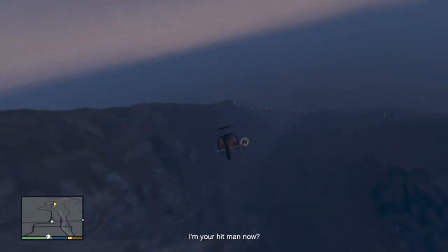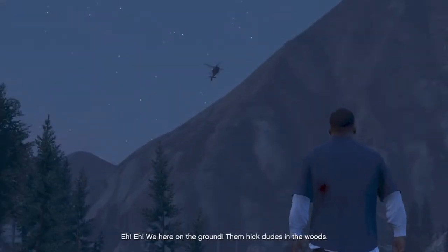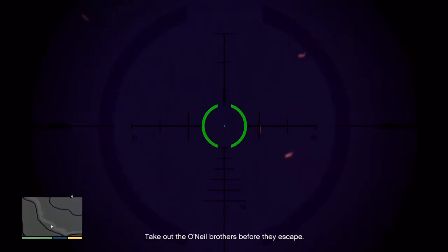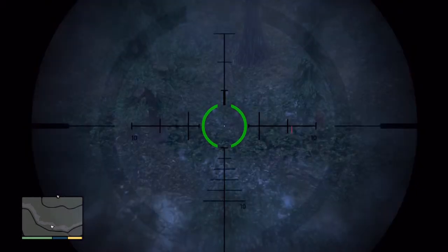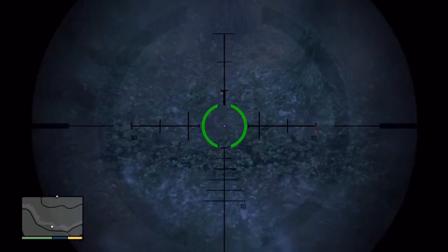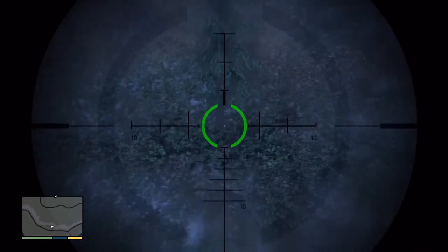I'm going to show you guys where to find him. I just got here and Franklin's going crazy. When you zoom in and look around, you have to be careful because if you aim at him, he disappears. You can kind of see him right there — and he disappeared. So that was the Easter Egg.